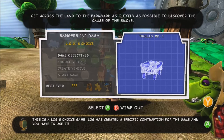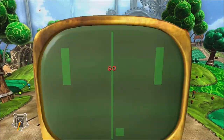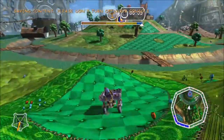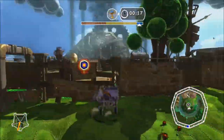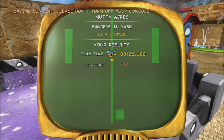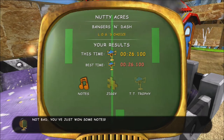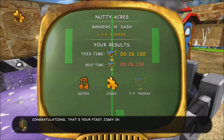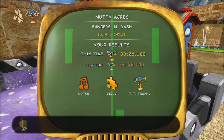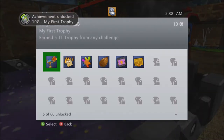We're actually doing a mission in Nutty Acres, the first mission that you do. If you do it fast enough, taking the route I'm taking, you can get there pretty fast. Go here and cross the small bridge, then bust through the planks, talk to him, and you win it. If you get it under 26 seconds, you get a trophy — which is the achievement: My First Trophy, 10 gamer score — earned a TT trophy from any challenge.